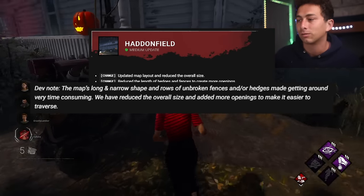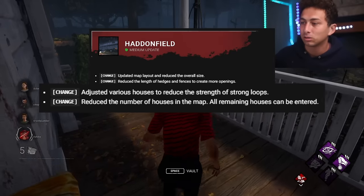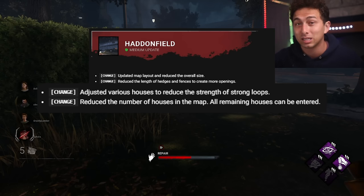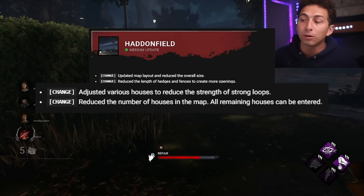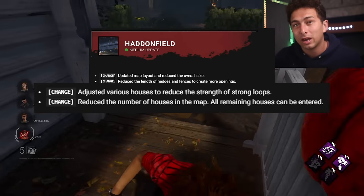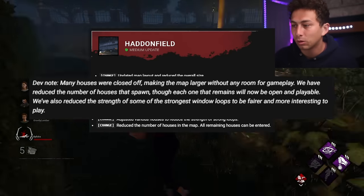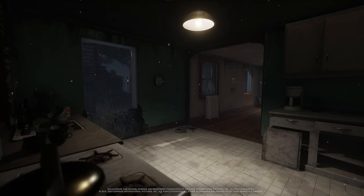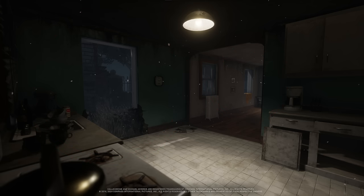They adjusted various houses to reduce the strength of strong loops. Some Haddonfield houses had two really safe god windows next to each other, letting survivors recycle them multiple times before a killer could get a hit. They also reduced the number of houses on the map, but all remaining houses can now be entered and are playable. The dev note confirms they've reduced the strength of the strongest window loops to be fairer and more interesting, making survivors chain windows with other tiles rather than just recycling them.